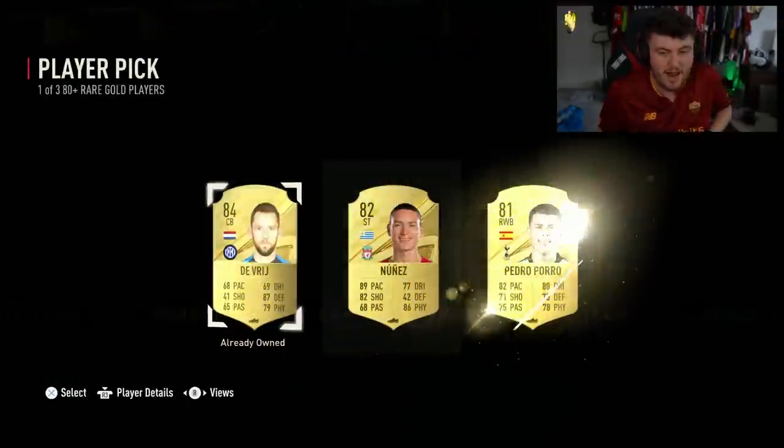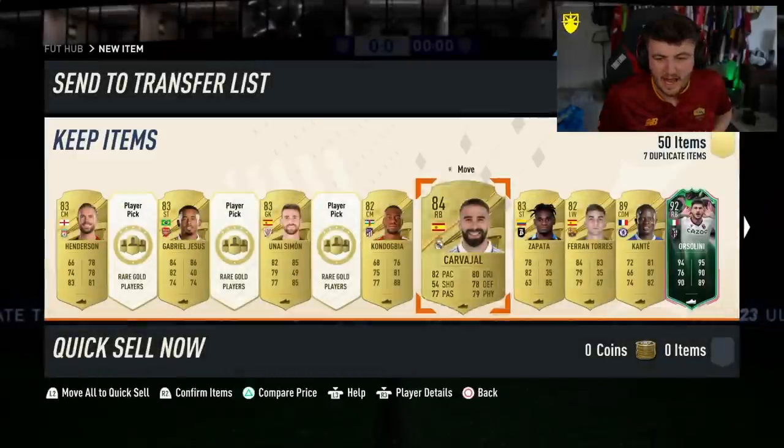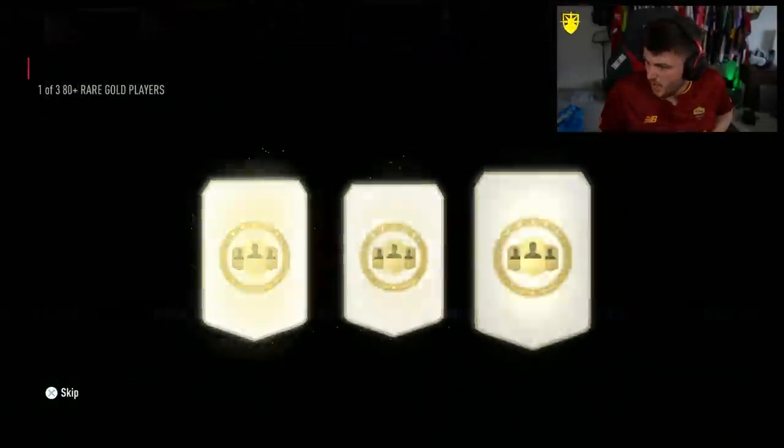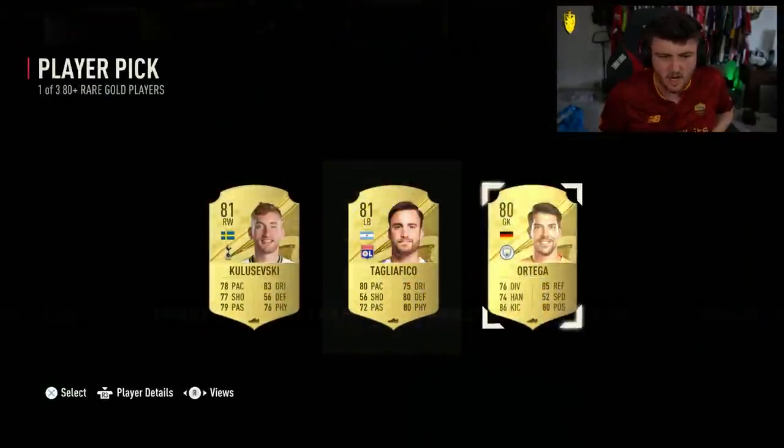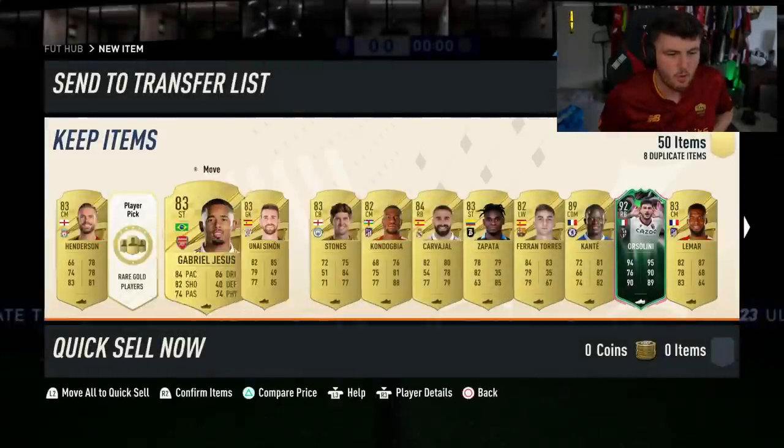We've had really good fodder as well, to be fair. So we'll definitely be doing the icon player pick right after this on my account. Overall, very, very solid. I'm not sure why Orcelini wasn't on the picture EA tweeted out, because he's actually higher rated than Alvarez, and Alvarez is on the picture. Sadly though, we've only got one player pick left and we've not had any Shapeshifter icons.